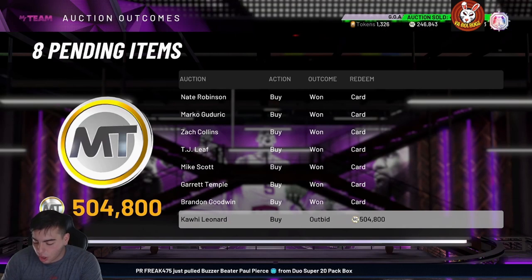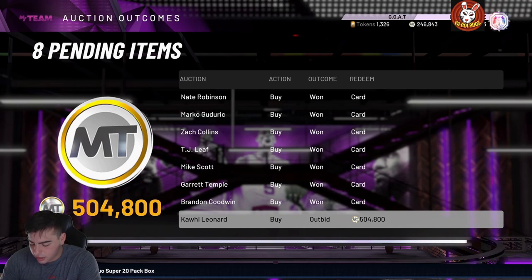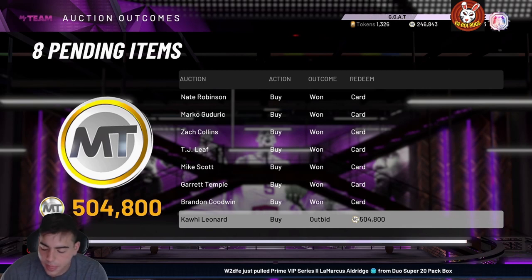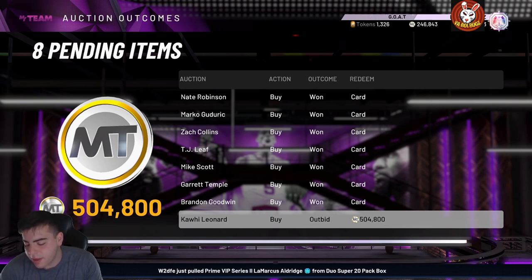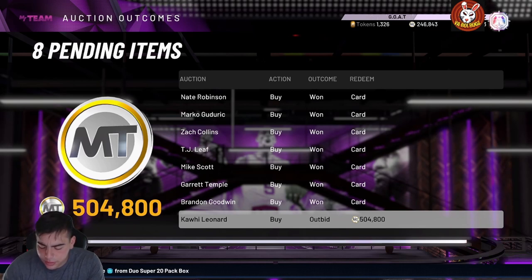Hershey Hawkins is a shooting guard slash point guard with 97 three-point shot, 96 mid-range, 85 driving dunk, 89 draw foul, 96 speed, 95 speed with ball, 95 defensive consistency, perimeter defense 94, 92 steal. He has around 45 Hall of Fame badges including Hall of Fame Range Extender.